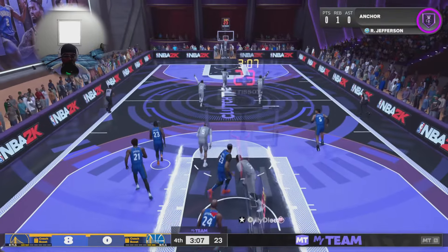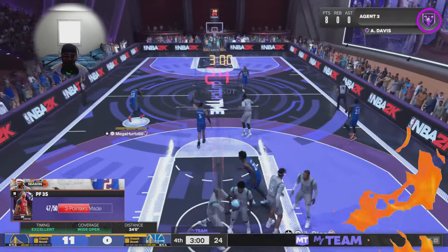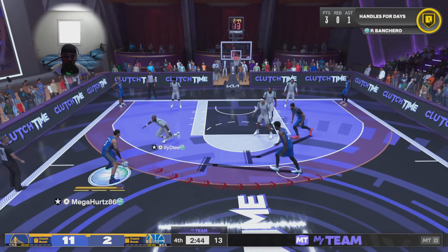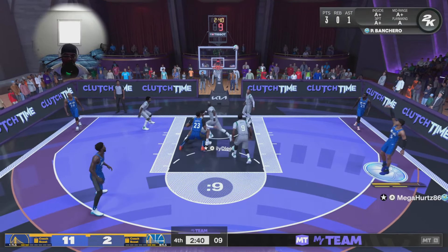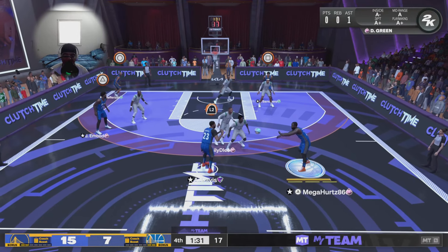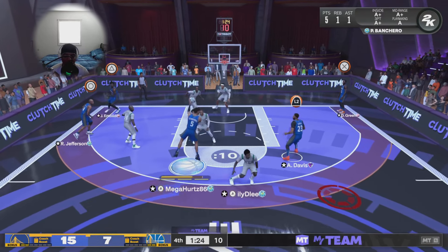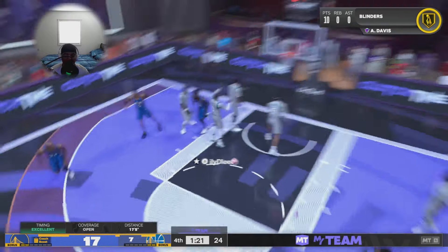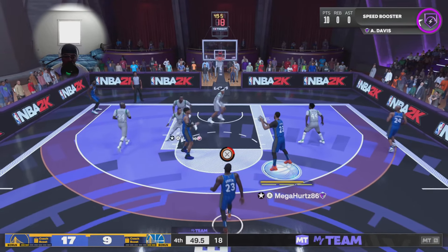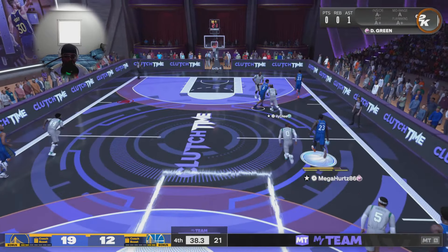Continuing to run that switch-all defense. Opponent tries to back down Richard Jefferson, but with this tall lineup we don't have any weaknesses on defense — anybody can defend anybody the way I've got this set up. AD pull-up again — bang — putting our opponent in a bad predicament. We are up 11 to 2. Paulo Banchero calling for the play, we get a double screen and Paulo with a nice leaner. AD with the nice mid-range pull-up — we'll take those all day. AD got 12 points, y'all.